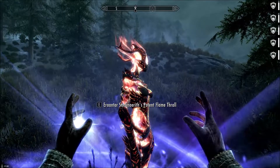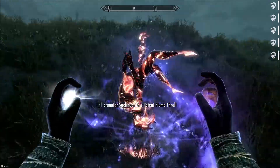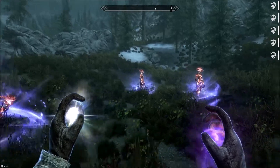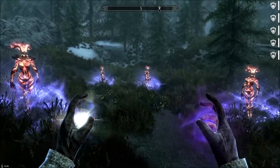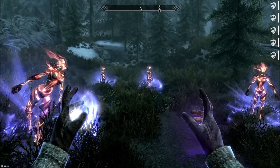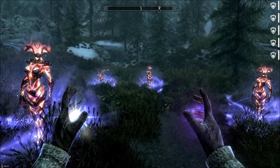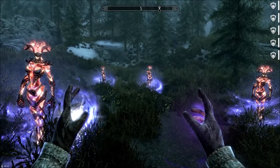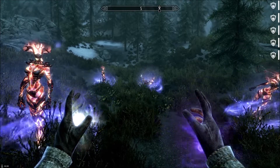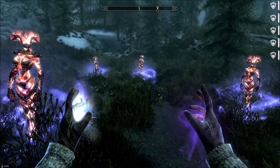So if this one casts a fireball, every other one will copy its fireball. Basically you are multiplying your damage output by however many Flame Atronachs or Flamethralls you have. You have 3, you're multiplying your damage by 3; 4, you're multiplying it by 4; 5, you're multiplying it by 5. So your relative damage with 2 would be 4, with 3 would be 9, with 4 would be 16, with 5 would be 25. It gets better and better with more minions.